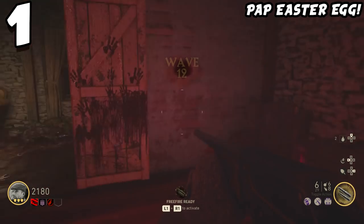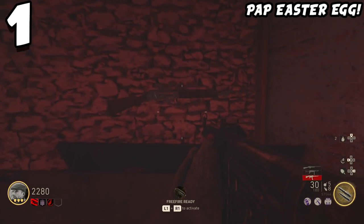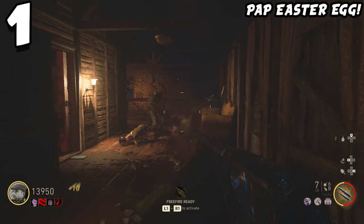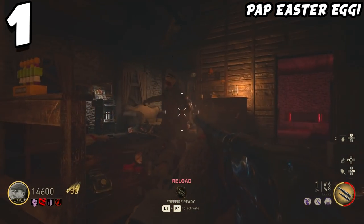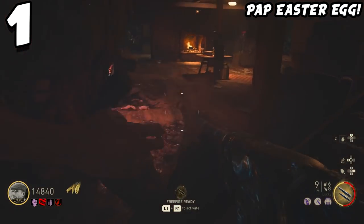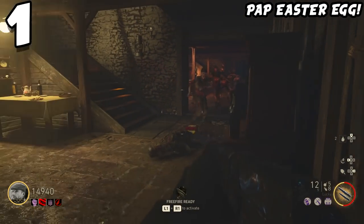Step two: you have to acquire a total of 10,000 points and then go up to the piano, which is right outside the room where the box is. Go up to it and hold square. It will take away 9,999 of your points, and after that, every single weapon in the random box will be pack-a-punched. Every time a little Easter egg like this is discovered on Grosten House, I love the map more and more.